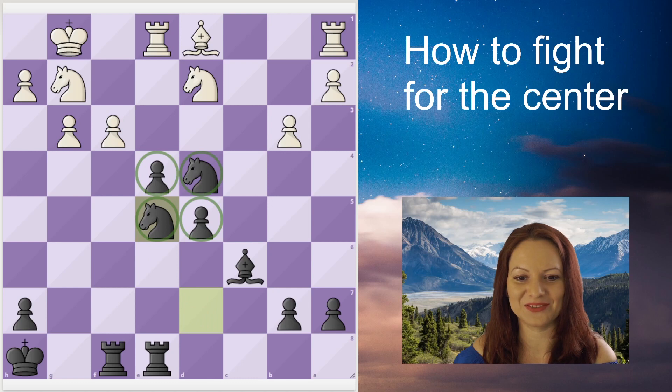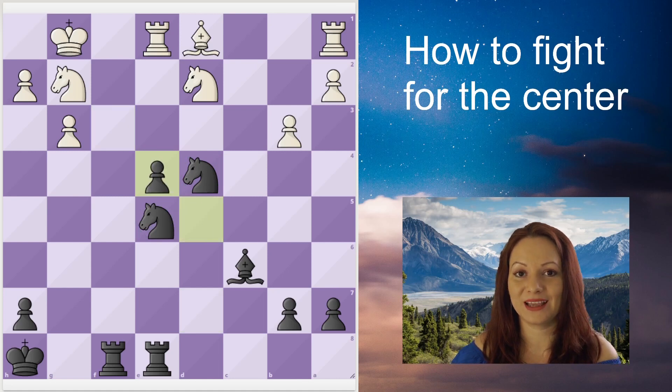Black also has a knight maneuver, bringing the second knight into the center. The whole center now belongs to Black with two pawns and two knights on it — this is such a rare situation, one of the best possible settings for any player. White takes the pawn on e4, and now Black even has a passed pawn on the e-file.